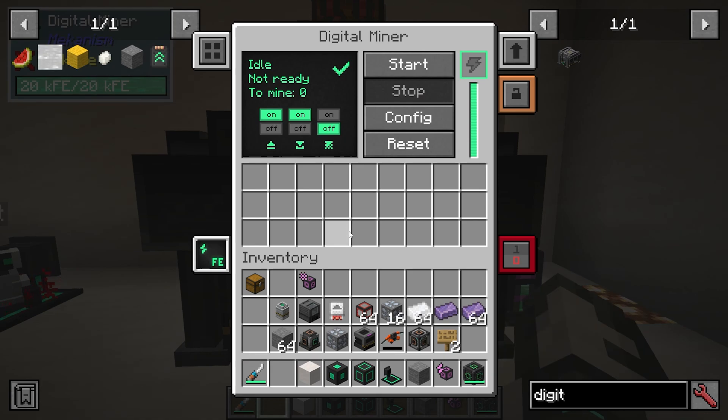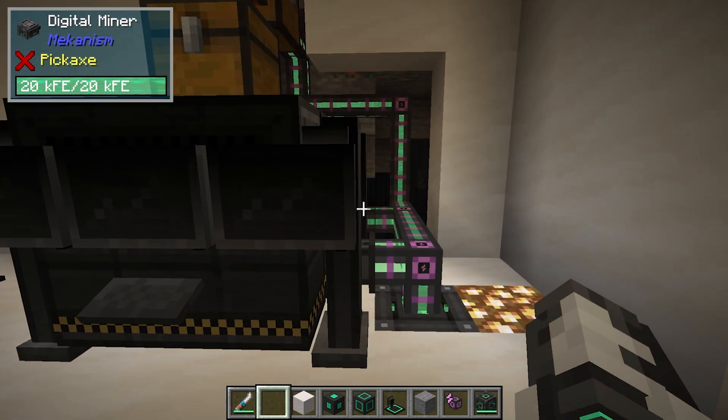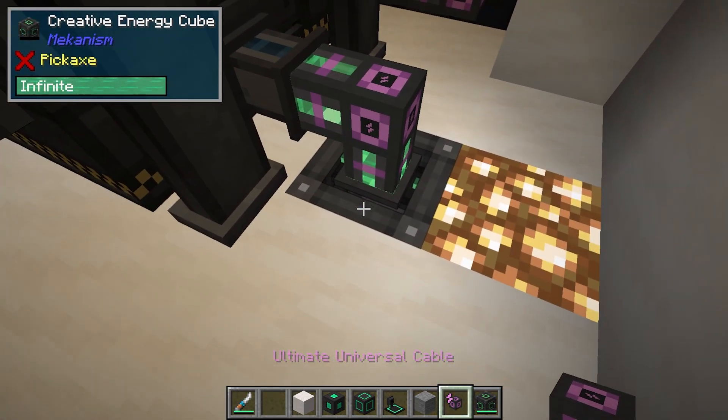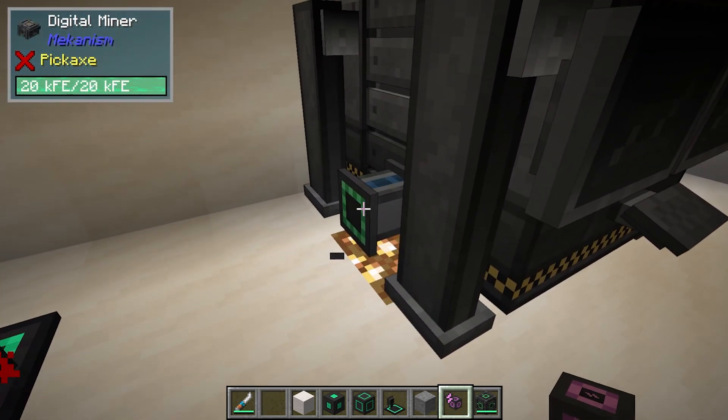So what does it actually do? When I right-click on it, you can see there's quite a lot going on here, so let's take it step by step. First, we need to give it power — there is a green port here where you're going to connect power. I'm using a creative energy cell, and you can also give it power on the side as well.